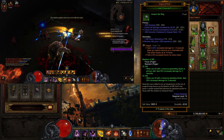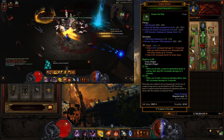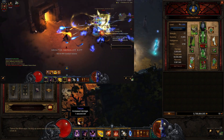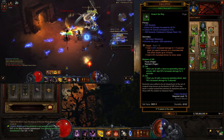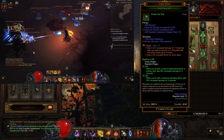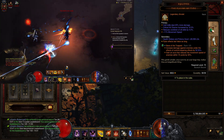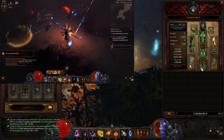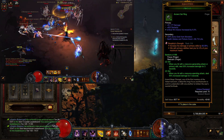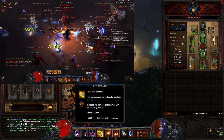For our Legendary Gems we are using Taeguk — gain 6.64% increased damage for 1.5 seconds when you spend resource on a channeled skill. Strafe is a channeled skill, so Taeguk will always be active at 10 stacks throughout the entire rift. We're using Bane of the Trapped because we are slowing everything to increase our damage — you could also put in a Zei's Stone of Vengeance here if you want. And we're using Simplicity's Strength — increases damage of primary skills by 83% depending on rank, which helps out quite a lot.